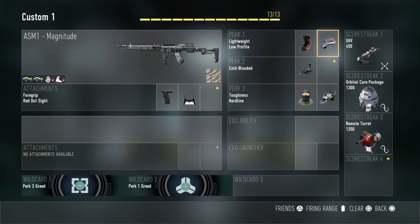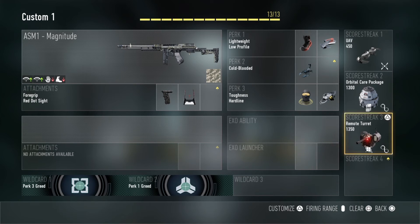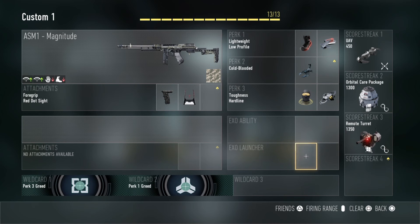For the perks, I use Lightweight so you can run even faster, and Low Profile, which is pretty much a must in this game. For the second perk slot, they're all not great, so if you don't want to use one just take it off and throw on a grenade or an XO ability. For perk three I use Toughness and Hardline. I use two wildcards for the two perks.